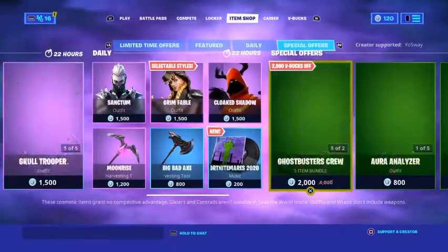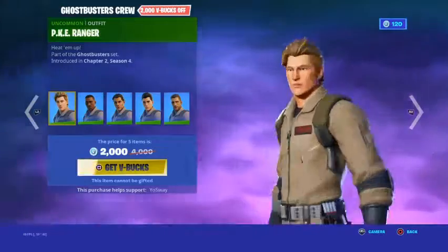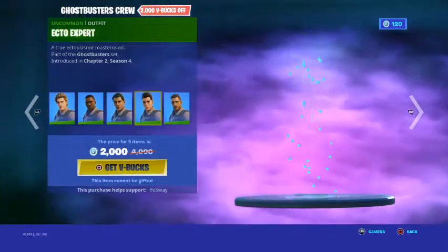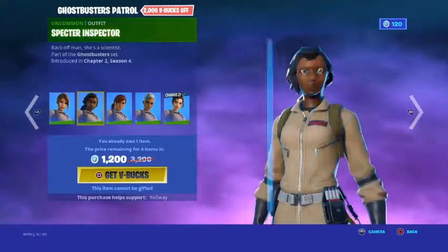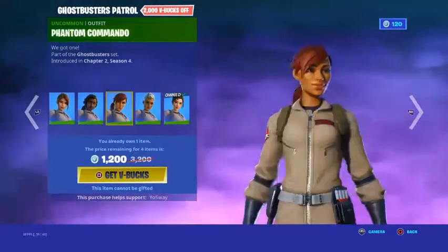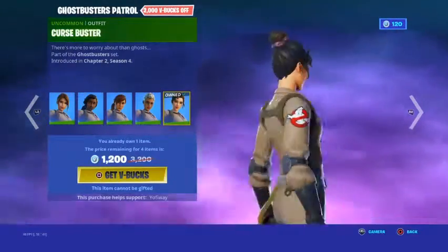We got the Ghostbusters skins: the PKE Ranger, the Containment Specialist, the Ecto Expert, the Haunt Officer, and the Paranormal Guide — with the Aura Analyzer, Specter Inspector, Phantom Commando, Spirit Sniper, and the Curse Buster, which I got.